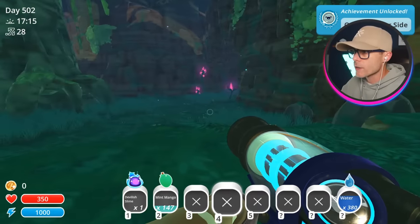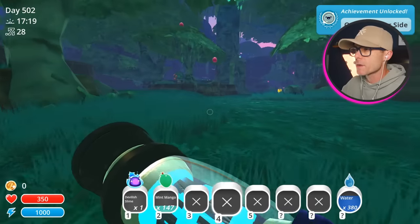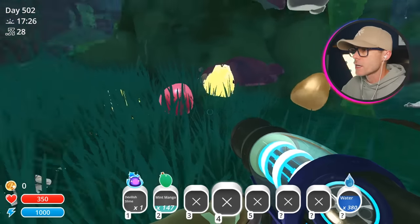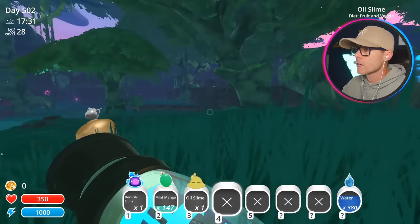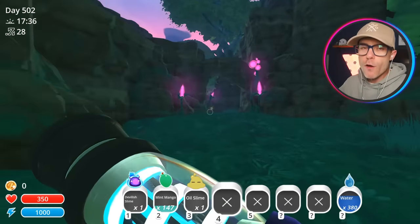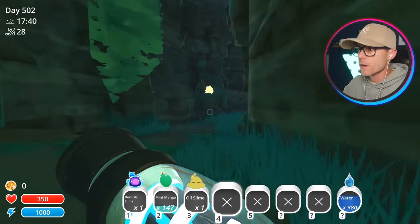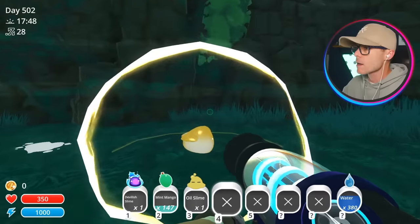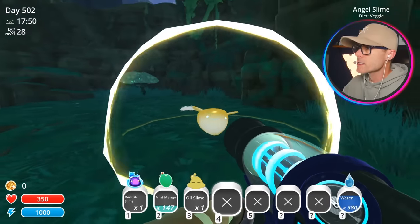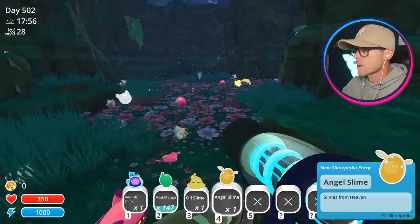It's starting to get dark, so I thought it would be a good idea to head out to the moss blanket and see if we can find some of these Spirit Slimes. You guys see any ghostly slimes? It's an oil slime — I'll get one of you as well. Grab all the slimes. When we finally find the slime that I made, I want you guys to rate it — give it a score out of 50. Oh, it's an angel slime! They've got a bubble now. I'm gonna grab one of those guys. Slimes from heaven.